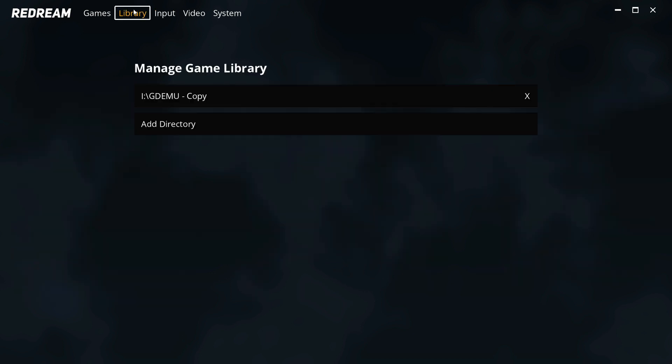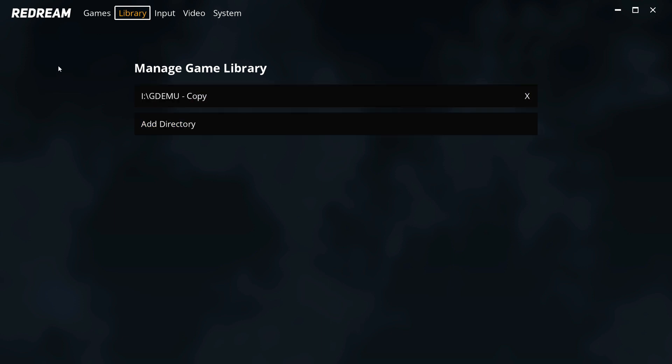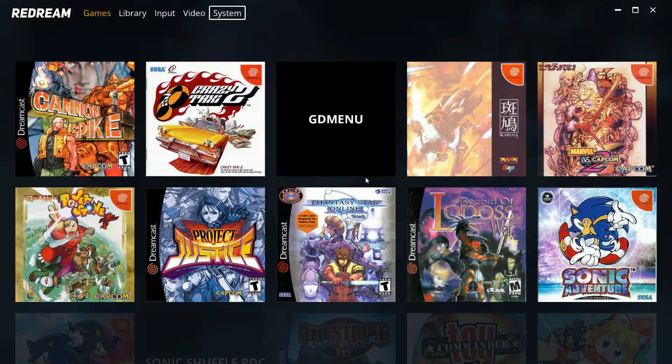There was only one thing you needed to do and that is direct the emulator to your games. I added a GDMU folder that I had a handful of games to test out. You won't have that when you first open this — you'll just have 'add directory.' Click add directory, find where your games are, and it will populate your game list. Pretty simple. And I think it's awesome that I didn't have to do anything to get the artwork to show up.